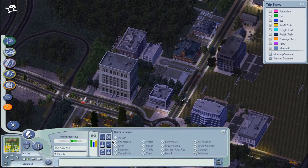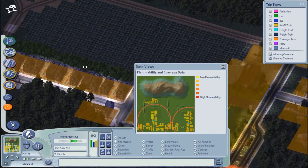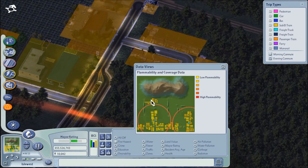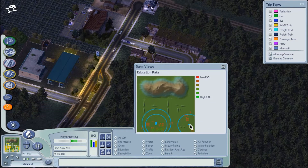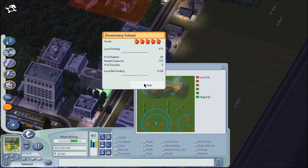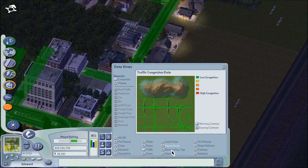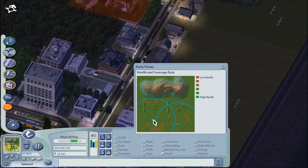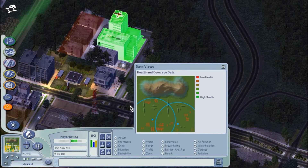Going ahead and checking some data views. Fire hazard — that's okay. Way out there it's just a big farm and some other stuff, not really enough to warrant a fire station. Crime looks fine. Education should be pretty much okay. This one's the elementary school — checking that real quick — that's fine. Traffic should be good in this area. Health should be good.